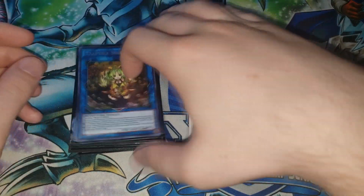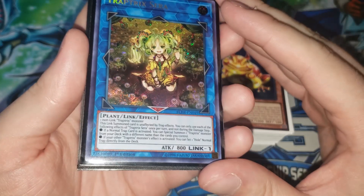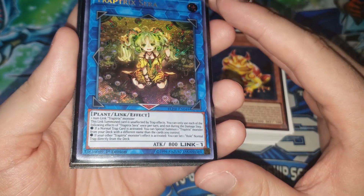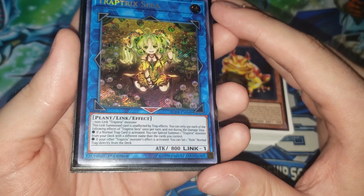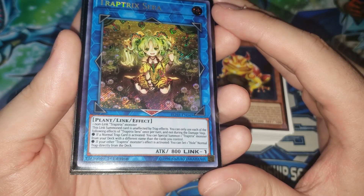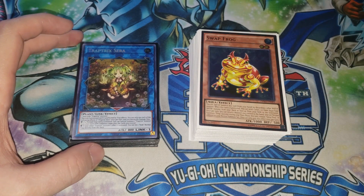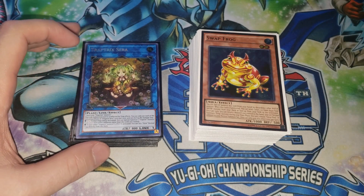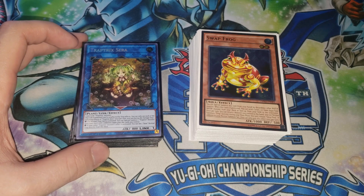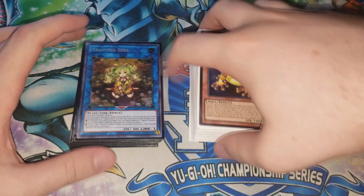Before we get into this profile, I think you need to know what Trap Trick Sarah does. This card takes one non-linked Trap Trick monster, so you can't use itself, and it has two effects. It's unaffected by trap effects, but more importantly, if a normal trap card is activated, you can special summon one Trap Trick monster from your deck with a different name from the cards you control. Also, if your other Trap Trick monster's effect is activated, you can send one whole normal trap directly from your deck.